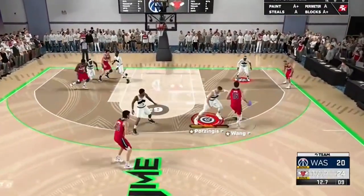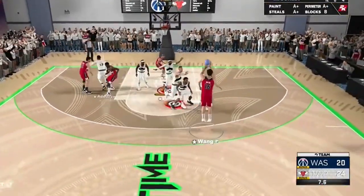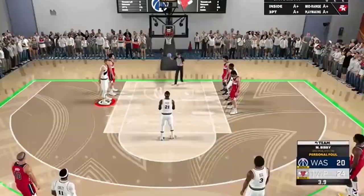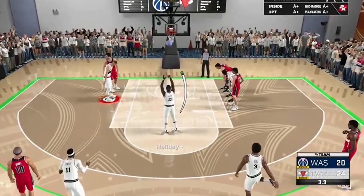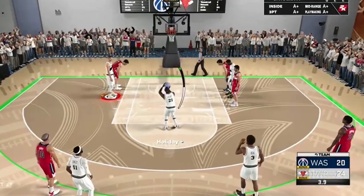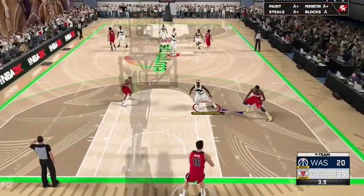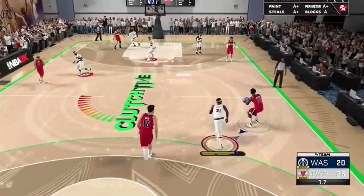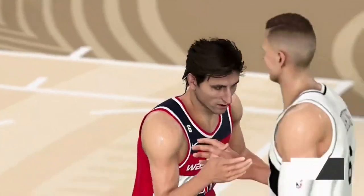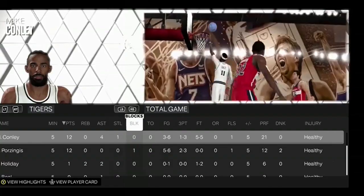Manu comes up the court - Wang takes an ugly contested mid-range, misses. Manu gets the board - Wang again misses. Drew Holiday says enough is enough and takes it. They foul Holiday - Holiday has never missed a clutch free throw until today. Good thing the game is already out of reach. He makes the second though - that's all that matters. He stays with Magic in full court. Magic pulls up and doesn't even hit the backboard.